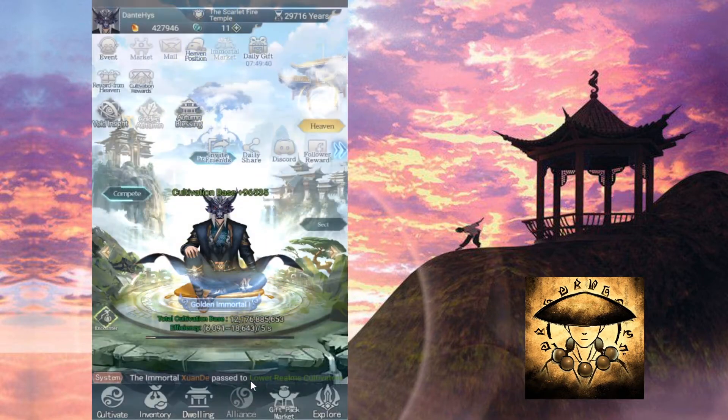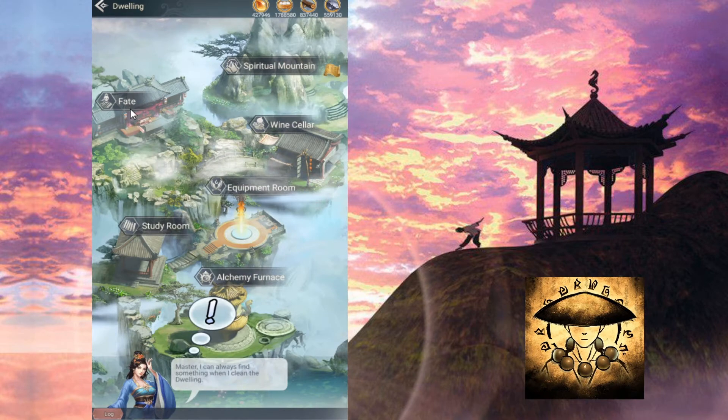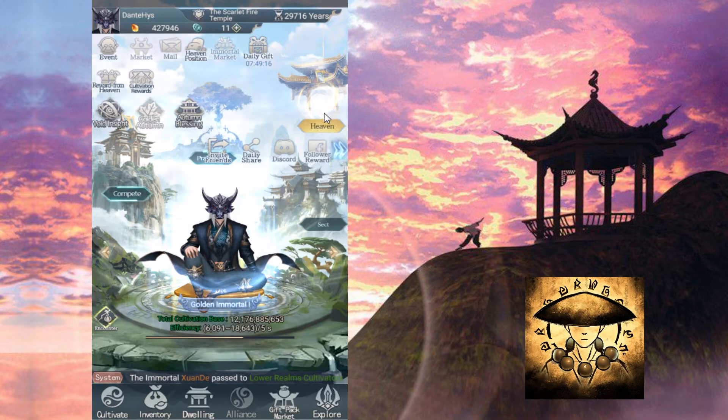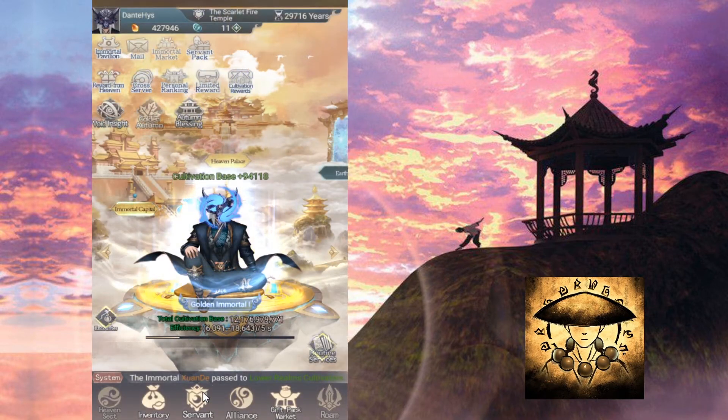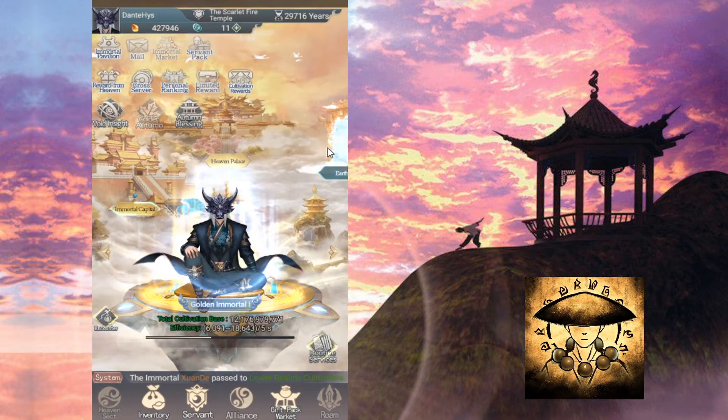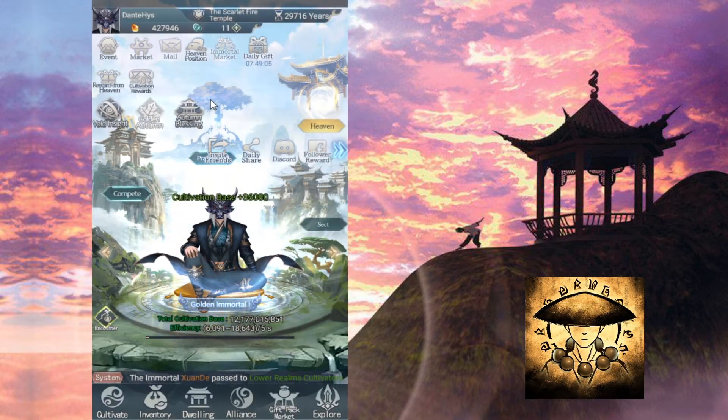When you are still on earth, go to Dwelling and Faith — some companions can be ascended like this. You can ascend them right away without waiting until your own ascension, and they will be waiting for you in heaven, locked. So please collect servants before your ascension so that when you ascend to heaven you will already have a lot of servants ready.